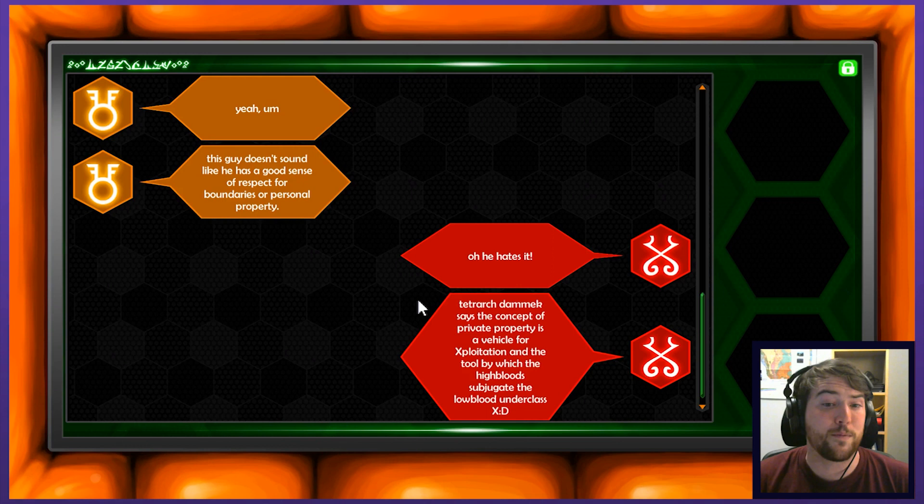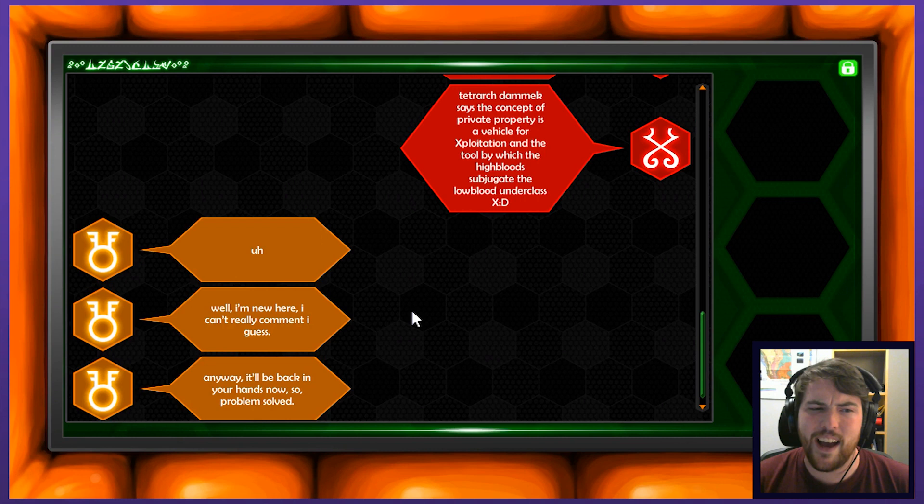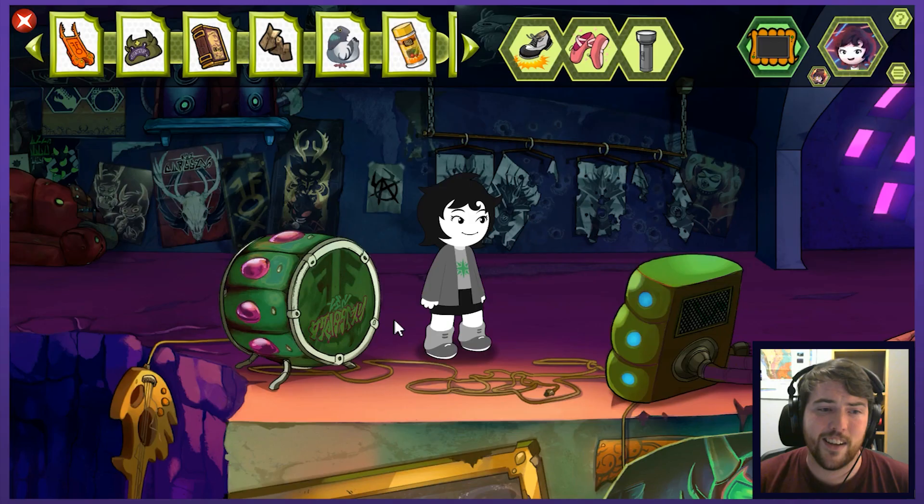Oh, he hates it. Tetrarch Damek says the concept of private property is a vehicle for exploitation and the tool by which high bloods subjugate the low blood underclass. Well, I'm new here, I can't really comment I guess. Anyway, it'll be back in your hands now. So, problem solved? I'll give it a shot. Talk to you soon. Nailed it. I didn't expect that to be so easy — just kind of lifted itself straight out of there.